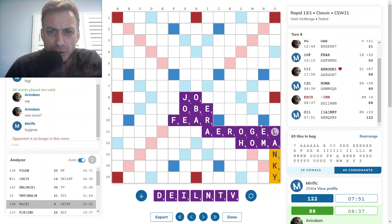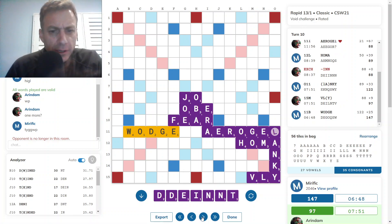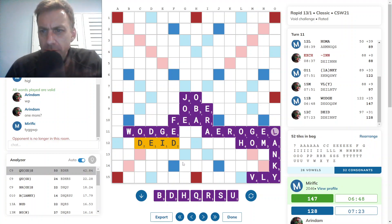Opponent then had WILDER for 23 — he went with VLI for 9 just to rack balance, but WILDER at 11B would have been the stronger play. And then I had WODGE for 25, but DEW for 42 — again, overlooking that hot spot. I'm just surprised I didn't consider that. WODGE for 25, DWINED for 30. Opponent went with DAYED for 31, also a good score.